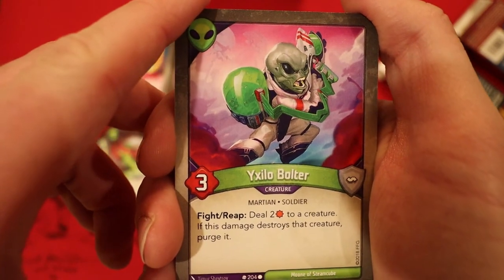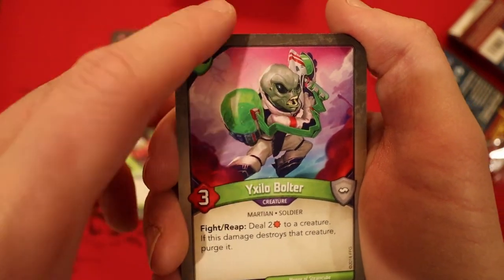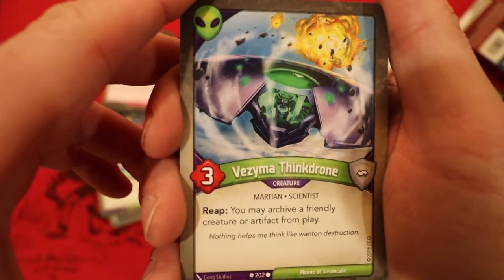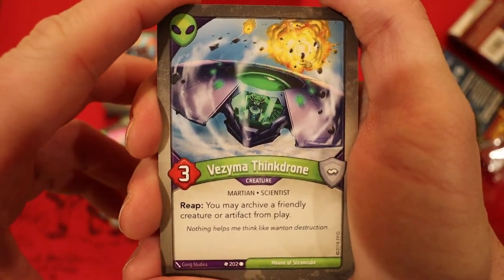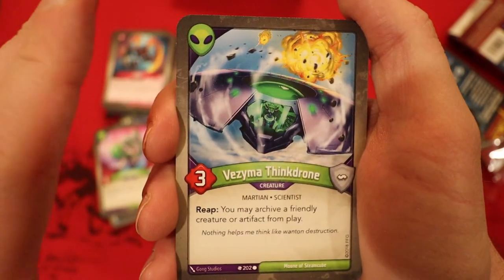A 3-power card with Fight and Reap: deal 2 damage to a creature; if this damage destroys that creature, you purge it — removing it from the game completely. Awesome effect. This 3-power Reap lets you archive a friendly creature or artifact in play. I haven't found too much use with this card but it still has its uses.